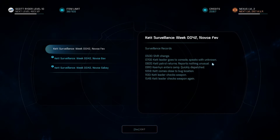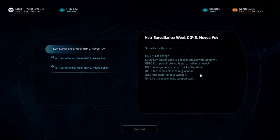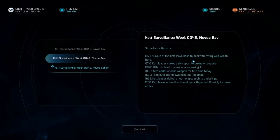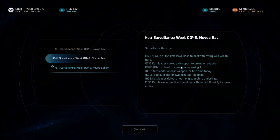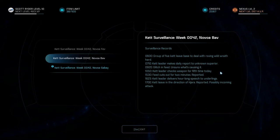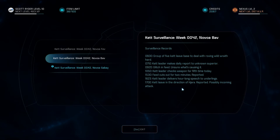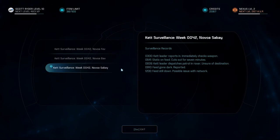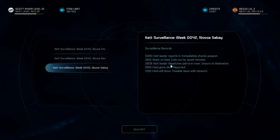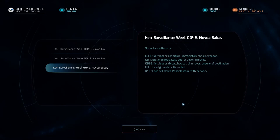Surveillance reckons: shift change — Kett leader goes to console, speaks with unknown. Kett patrol returns, reports something unusual. Car can enter this camp — quickly dispatch. Kett comes close to bug location. Kett leader checks weapon — again and again. Group of five Kett leave space to deal with rowing while Wraith heard. Kett leader makes daily report to unknown superior. Glitching feed — unsure what's causing it. Kett leader checks weapon for fifth time today. Feed cuts off for two minutes, reported. Kett leader delivers horologues, breach to underlings. Kett leave in the direction of Hyara. Reported possible incoming attack. Kett leader reports immediately, checks weapon. Static on feed — cuts out for seven minutes. Kett leader dispatches patrol in rover, unsure of destination. Feed gone dark, reported. Feed still down — possible issue with network.